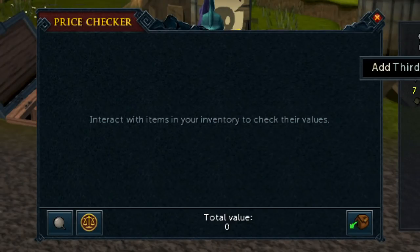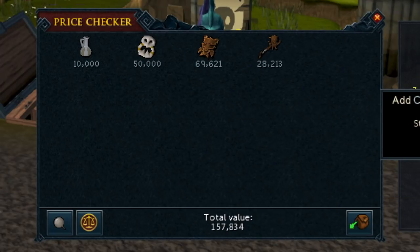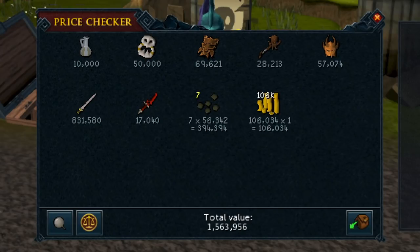Now we're going to look at the total loot. We got two untradeable items and a ton of Corrupt Dragon items, which is pretty cool but they're not worth much. The Corrupt Vesta's Longsword is worth 800k, around 100k in coins, and the Bloodweed Seeds were around 350k since we got seven of those — so around 1.5 mil total. This took around three to four hours to complete, so definitely not great GP per hour. We didn't get a lot of the good items — mostly trash, especially all the Corrupt Dragon items and not many Ancient Warriors equipment pieces.